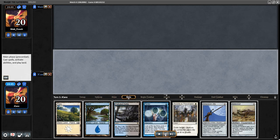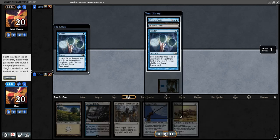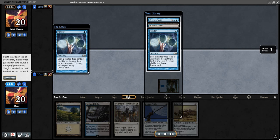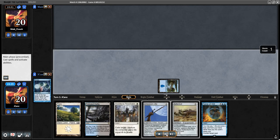Here I'm going to play an Island - I had nothing going on so I figured I would Ponder. Now here's an interesting one: I didn't know what I was up against so I decided to put Polluted Delta on the bottom, then Ponder, then Force of Will. That way next turn I can shuffle, use my Ponder, and then maybe find another blue card. So Delta, Ponder, Ponder - and then we pass.